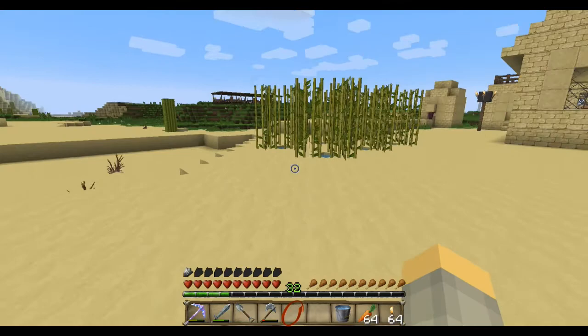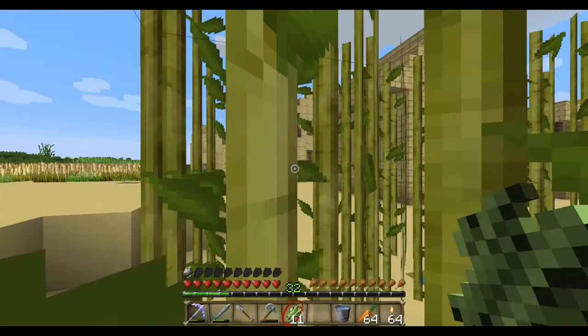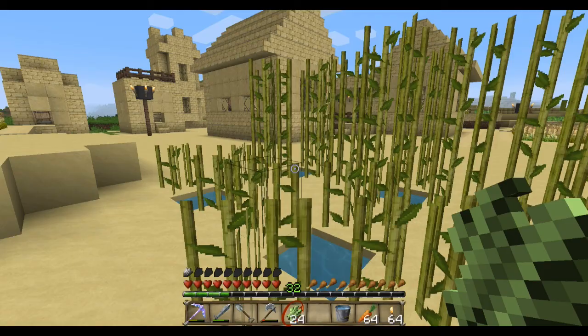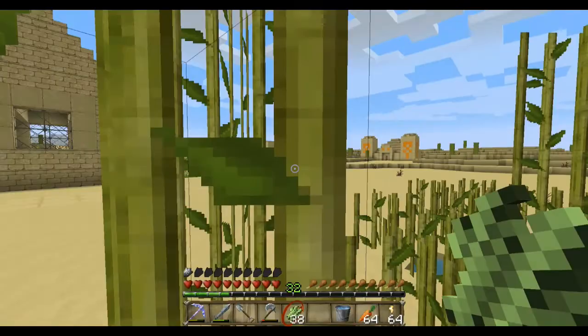Hello and welcome back to another episode of Dren's Discoveries. Today we are going to build my house. I finally got all the materials that I need — took me a while. I finally got my Fortune 2 pickaxe, combined them so I get the nether right quickly. I got all my stuff that I need to build in a chest.